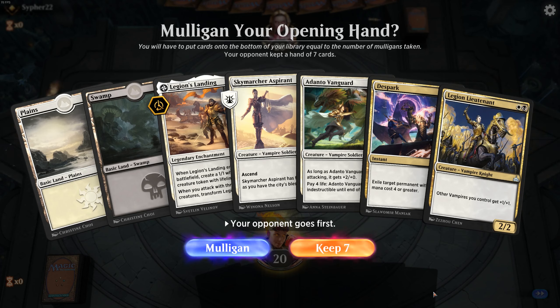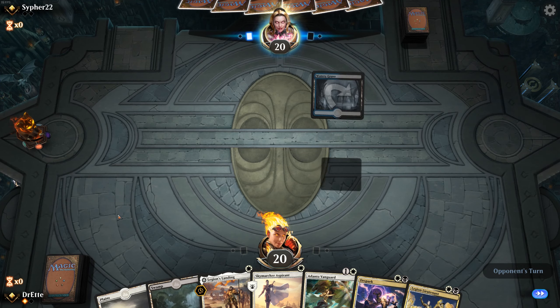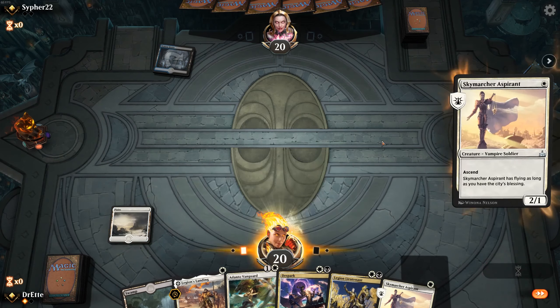For drops — ideally we hit a land drop, but this is a pretty aggressive opener. It does fall apart quite horrifyingly to board wipes, so we'll have to play that by ear.